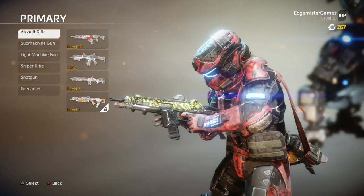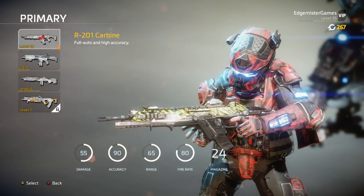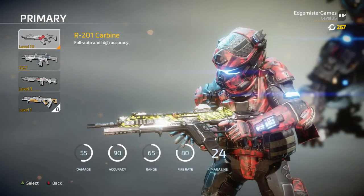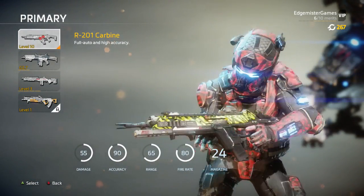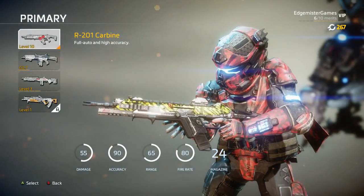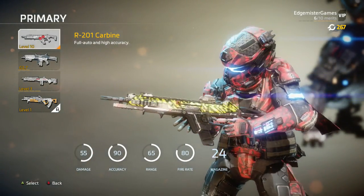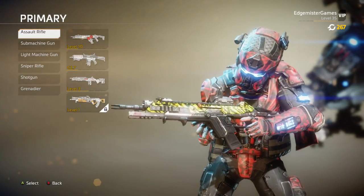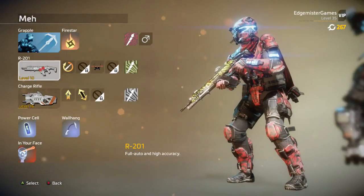The R201 would be in the assault rifle class. It's an alright gun — not too bad. It's the carbine, as a lot of people call it. It's kind of just like the base gun. You can do really well with it, but you can also do better with other guns in better situations. This gun is kind of an all-range option — decent at all ranges, really. It doesn't excel in anything, but it's pretty good.